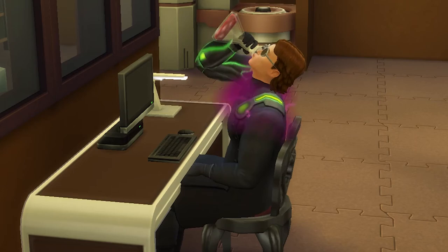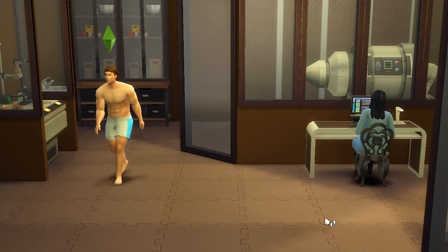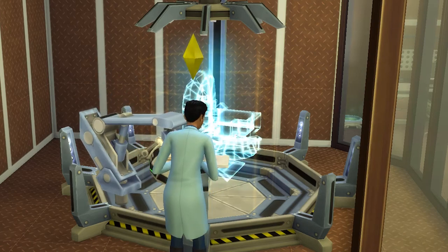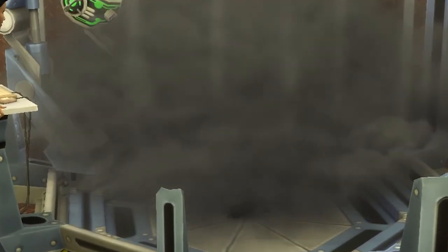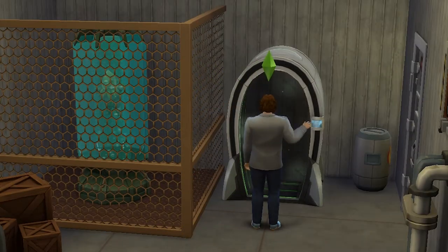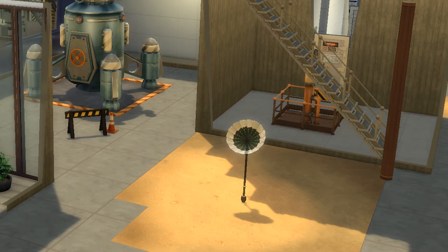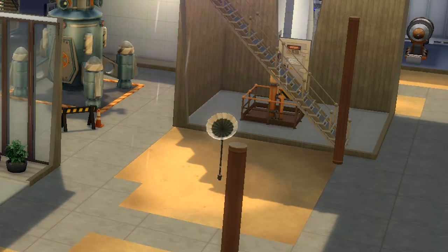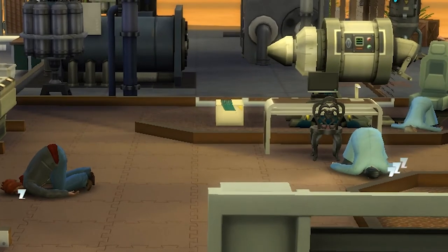Serums are kind of like potions — you drink them, they have a weird effect on your sim, you move on and live your best life. Note that once you create new inventions and place them in the workplace, or in the case of the Sim Ray keep them in your inventory, job tasks will come up that require you use them. Often this means tormenting your fellow co-workers and somehow getting promoted for it, but it's a good way to help boost up that performance bar because a lot of these interactions are relatively easy to do.